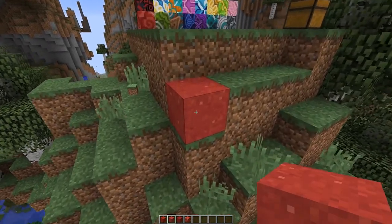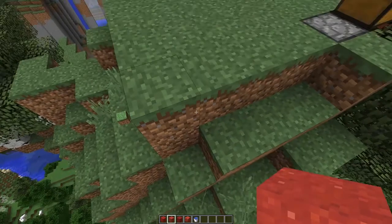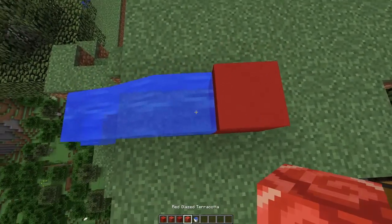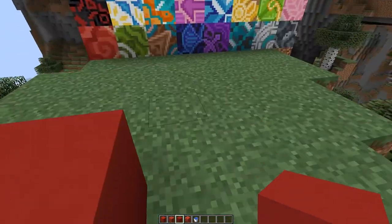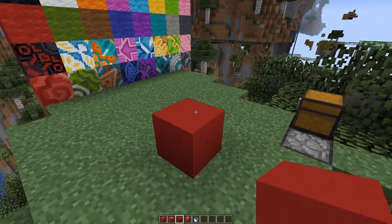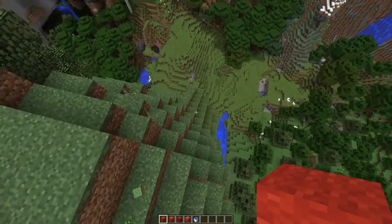Concrete powder basically acts like sand — it's a colored sand, it will fall, it looks cool. But the best part comes when you add water. Much like actual concrete, if we put this down and place water next to it, it becomes a solid block of the brightest color you can pretty much have in Minecraft. It's really really cool that they've given us this palette.